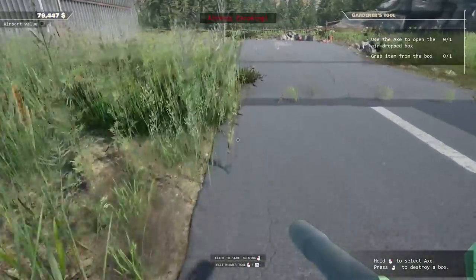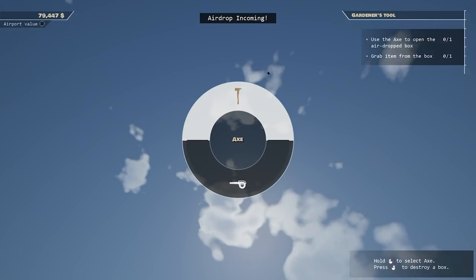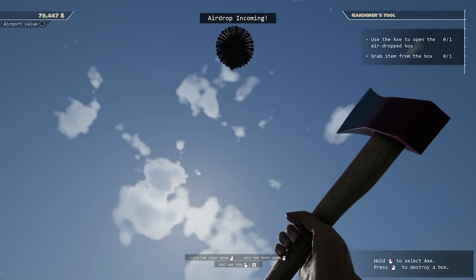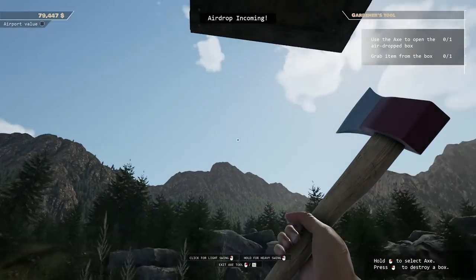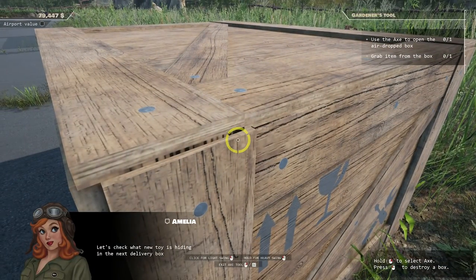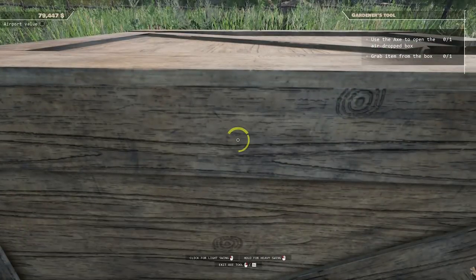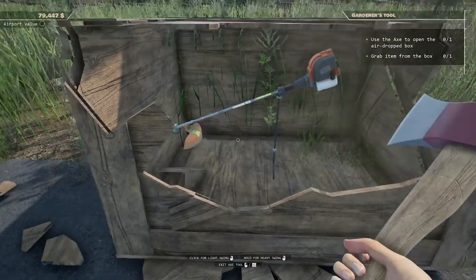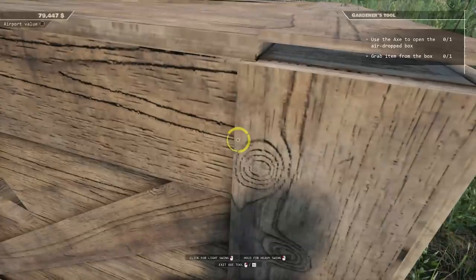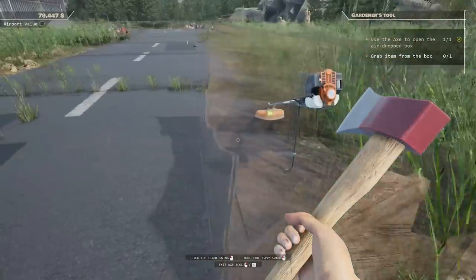Airdrop - we need the axe. We will get one of these to fall on us. Let's check what new toy is hiding in the next delivery box. A weed eater! I mean yeah, we've definitely got some weed problems around here.